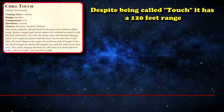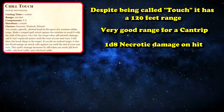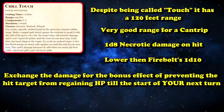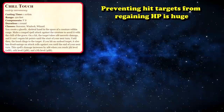At number four, we have Chill Touch. Despite the name of this cantrip, it actually has a 120 feet range and not a range of touch, which is pretty far for a cantrip. What it does on an attack roll is if it hits, it deals 1d8 necrotic damage. The benefit Chill Touch has over something that does a little bit more damage is that if you land the attack, the target can't regain hit points until the start of your next turn. It also has the extra bonus effect where undead targets hit by it have disadvantage on attack rolls against you until the end of your next turn.